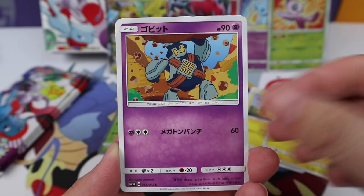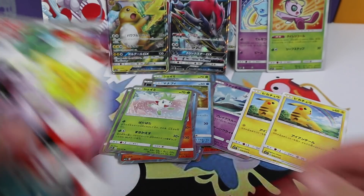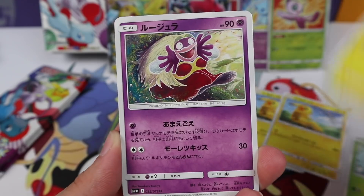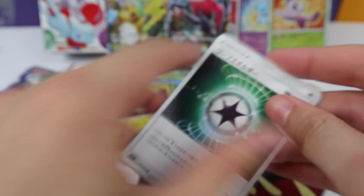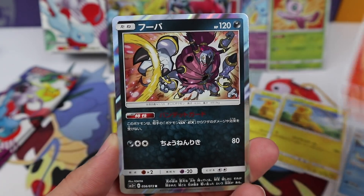Another one of those cool Pikachus - I'm gonna save all those because they really are good looking. And another Shaymin holo - are we gonna have a ton of repeats in this set? A Raichu holographic. Is that warp energy getting reprinted? It's pretty cool to see that one come back. And a Hoopa holographic.